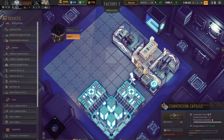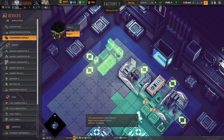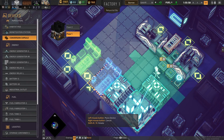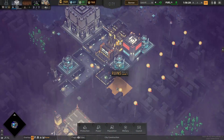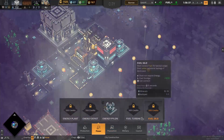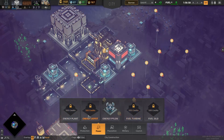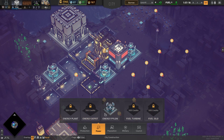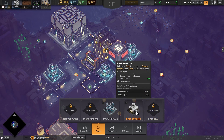Let's jump back to our facility and see if we can do some more conversions — which we cannot at the moment. So let's build another conversion capsule. We'll build one of those to try to get some more people in our employ so jobs can get done a lot faster. In fact, I'll build two of those since we have a lot of artifacts. Eventually we'll build conversion centers and everything required to do all the things that need to be done on the planet. An energy plant and fuel turbine would be great starts, as well as an energy depot and fuel silo.